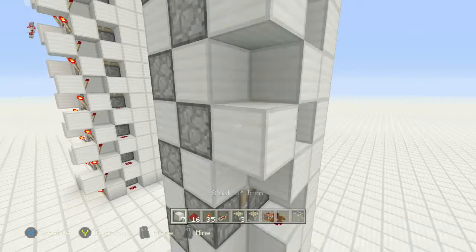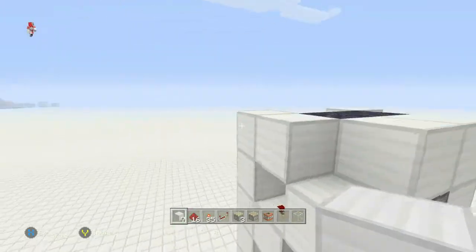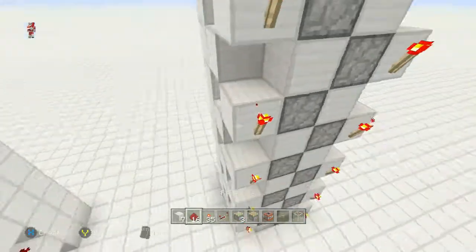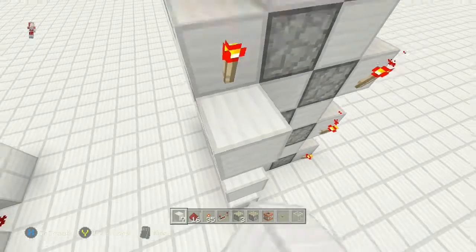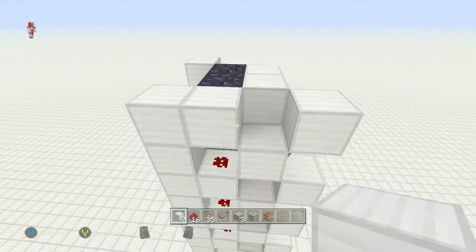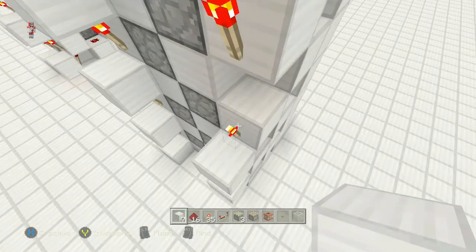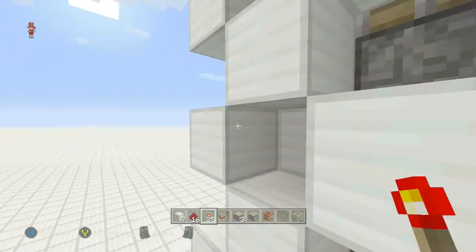The pattern going down — you want to cover the piston on both sides. Once you have that done, place a redstone torch on the blocks. This pattern should be easy to follow because you then need to place blocks again on the redstone torches.